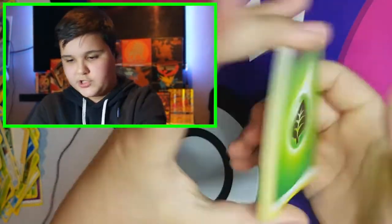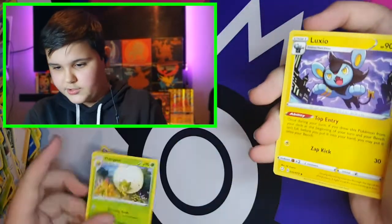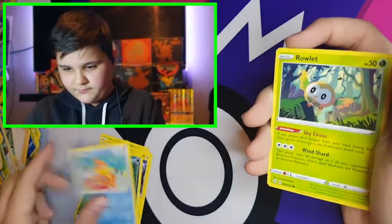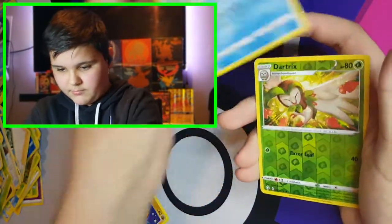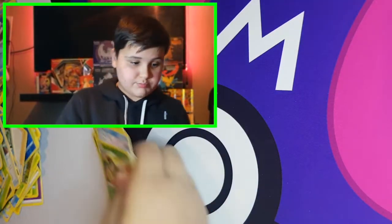Let's guess the energy — I'm going to say Water. Leaf Energy. Timed Tower, Eldegoss, Luxio, Spinarak, Weasel, Rowlet, Trapinch, Snom, Reverse Holo Dedenne, and a non-holo Zarude. Not too bad.